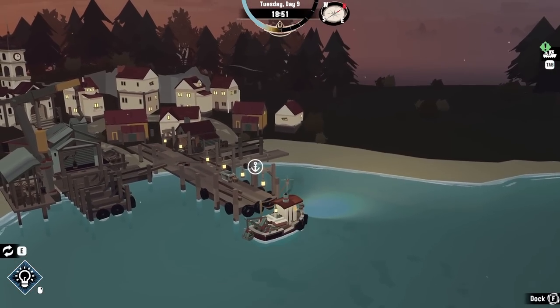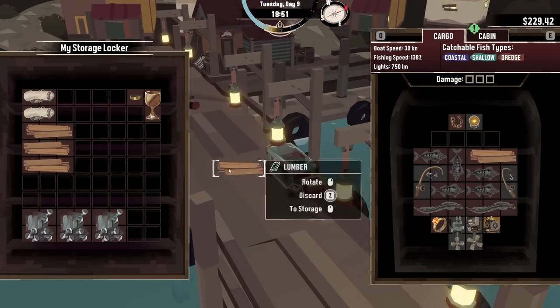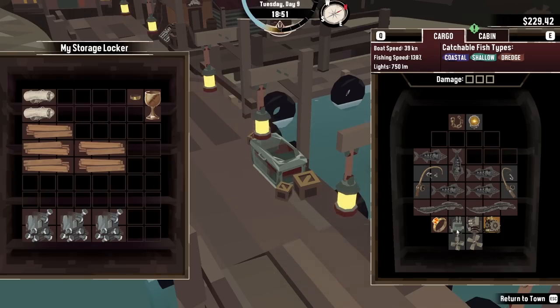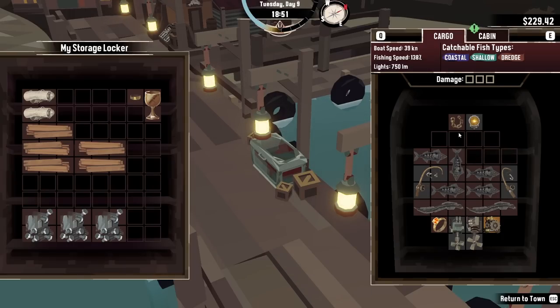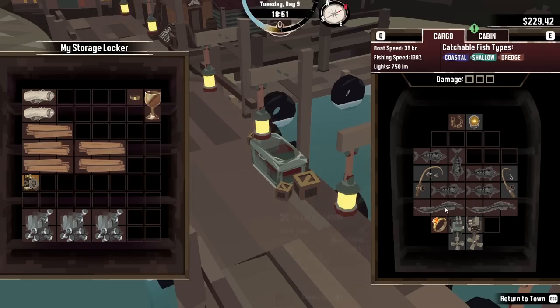We inspect the old boat husk and look inside — there are many handy things: a citrine ring, another research part, an old iron chain, and two bits of lumber. Wonderful. We head back home — moving a tiny bit quicker now with the improved engine. If we sell these fish and store everything, we can nip back out to find one squid and complete that fishmonger mission.